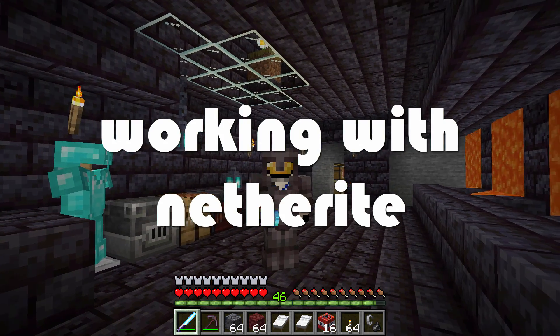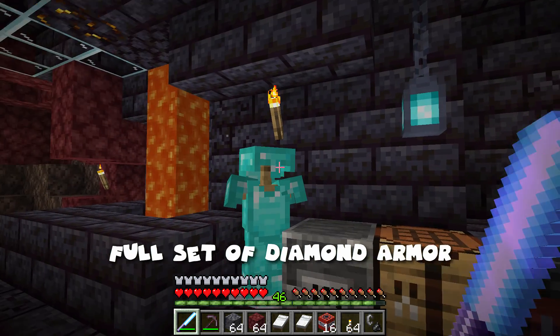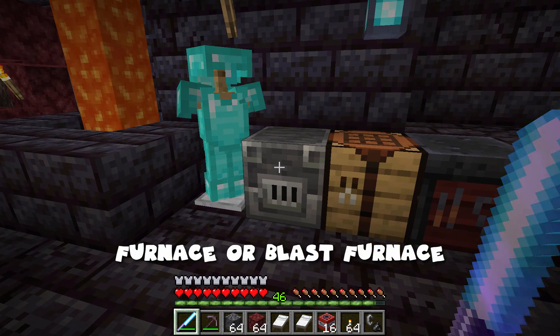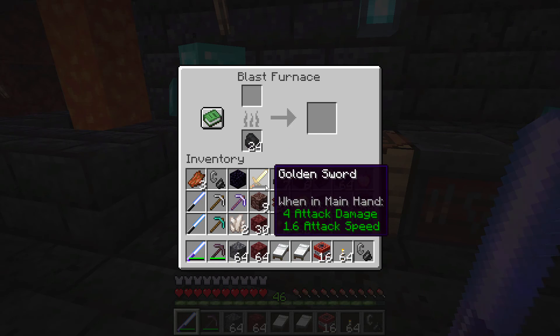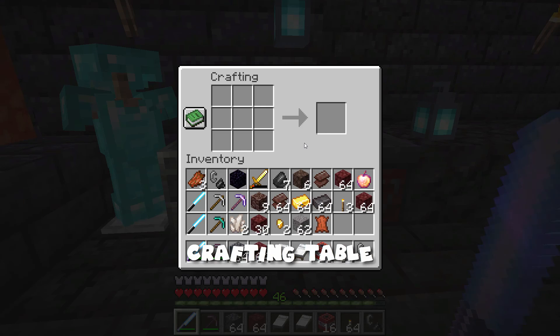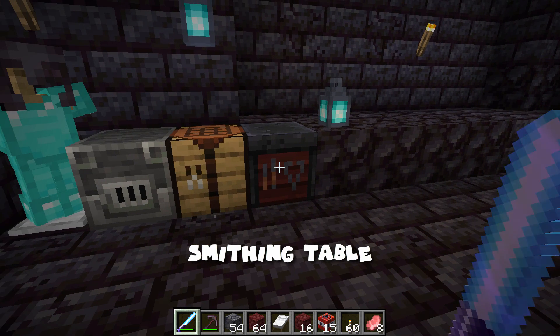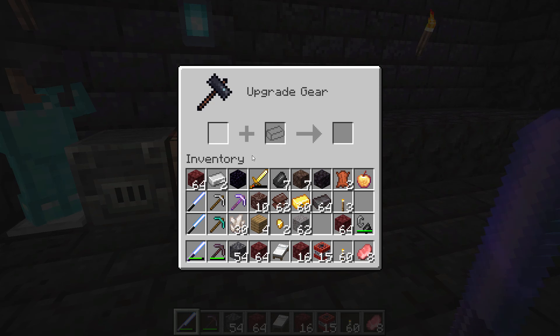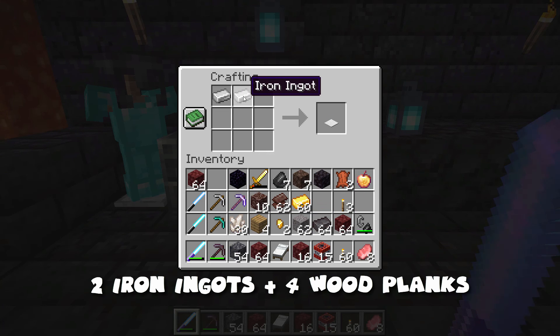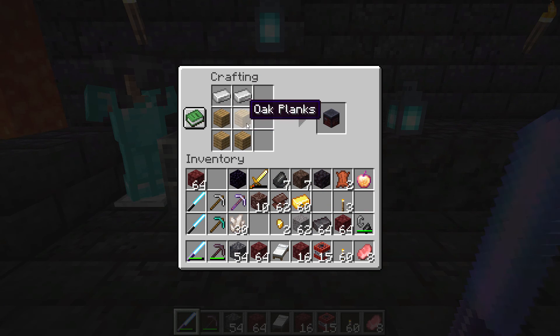To work with netherite, you're going to need a few things. First, to make armor, you'll have to have a full set of diamond armor because you make netherite armor from diamond armor. You're going to need a furnace or a blast furnace to convert your ancient debris into netherite scrap. You need a crafting table and you'll also need a smithing table. This allows you to place your diamond armor and a netherite ingot to convert the diamond armor into netherite armor. You can get a smithing table by crafting it with two iron ingots and four of any wood plank.